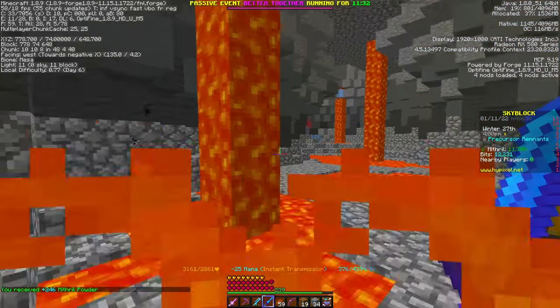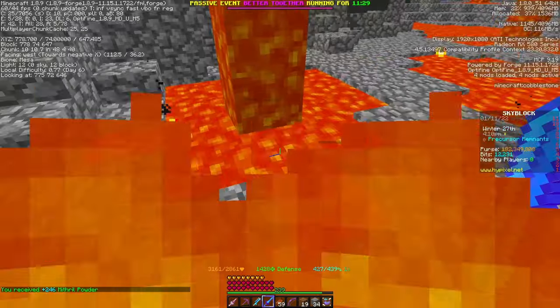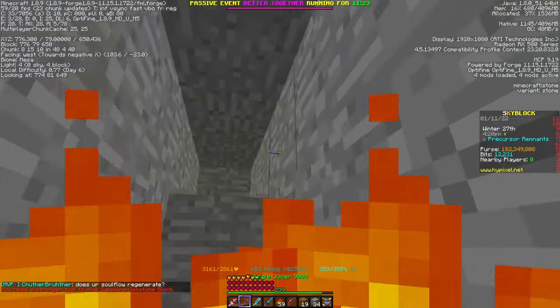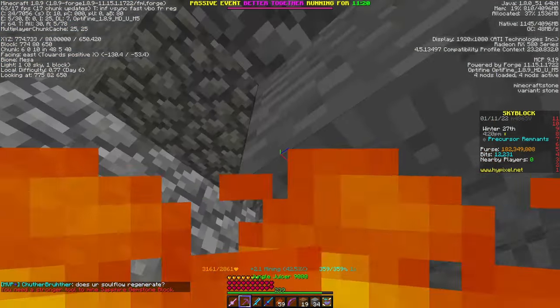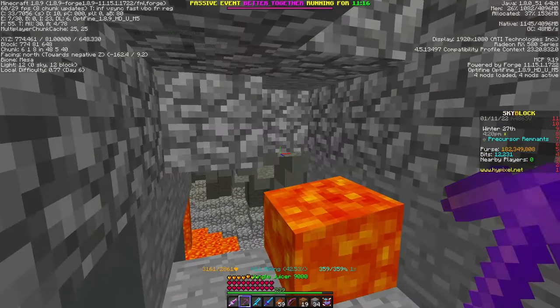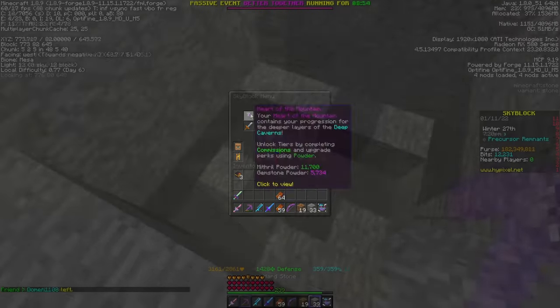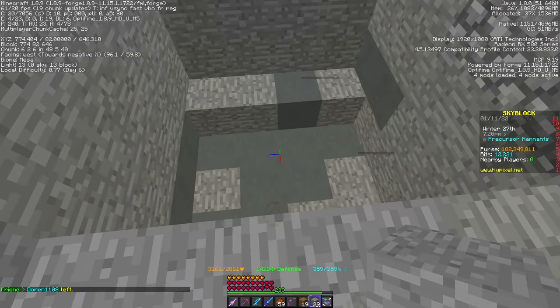Sometimes Khazadum, the area where you fight Baal, spawns directly below the precursor area. The lava that streams down from the ceiling is usually high enough to fish in. You only need one block, so it's possible to use the top block of flowing lava. Just remember to place one block below any lava you want to fish in so your lure doesn't sink through.